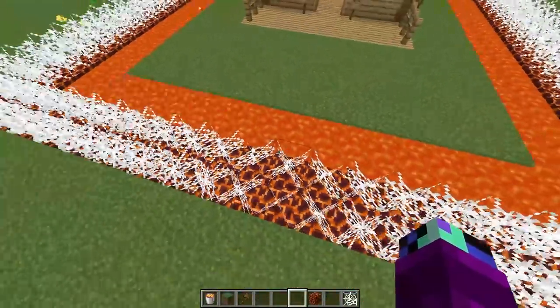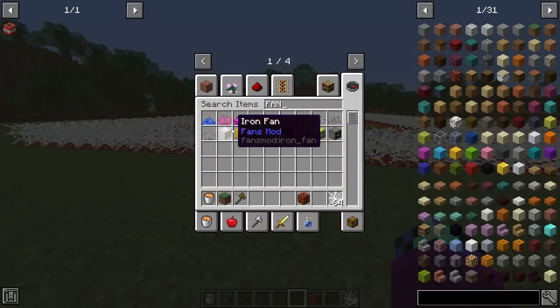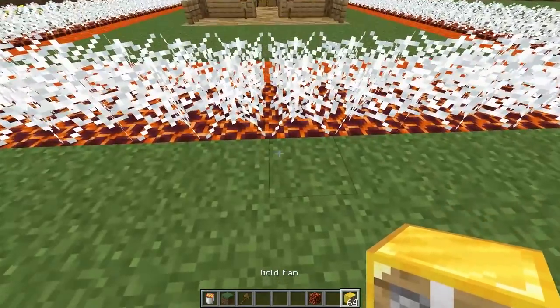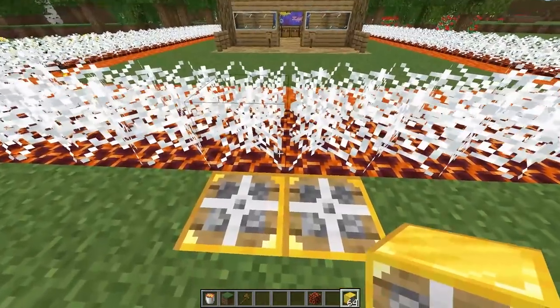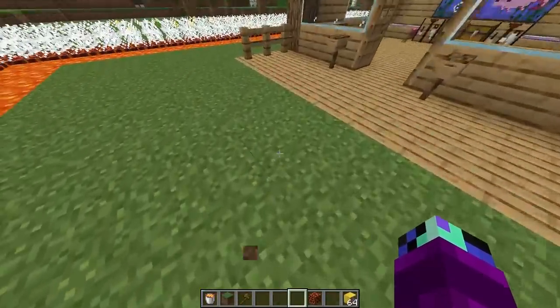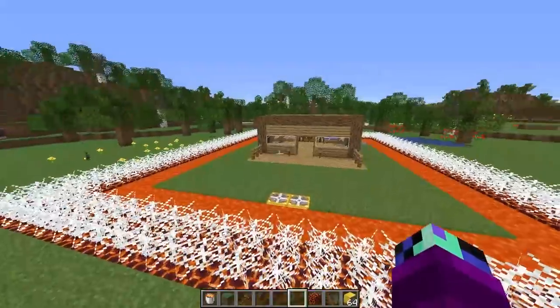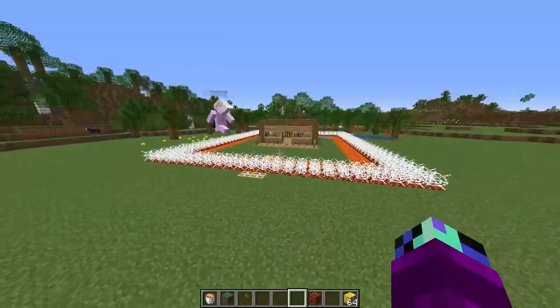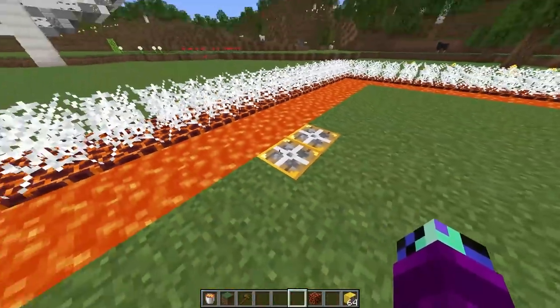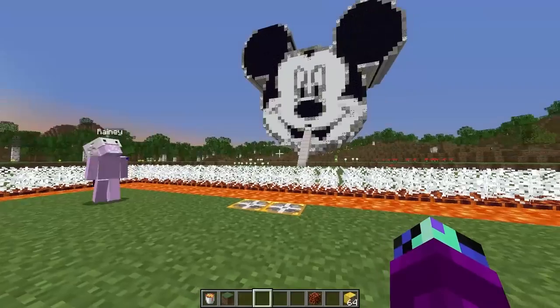How are we supposed to get in? We can't really jump over these cobwebs. If we just grab some fan blocks and place them down right over here, we can use them to blow ourselves over! Then we can place some more over here to get across this way. Now we can get easily in, and I don't think the mice are smart enough to use these fans.